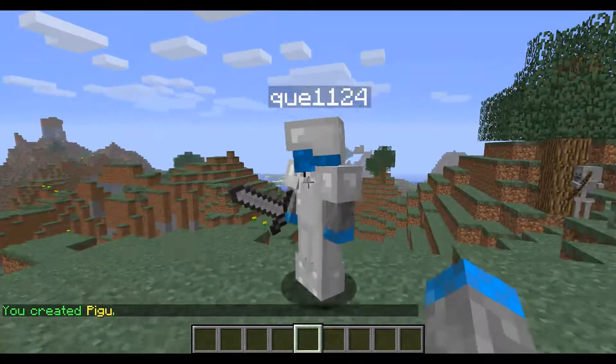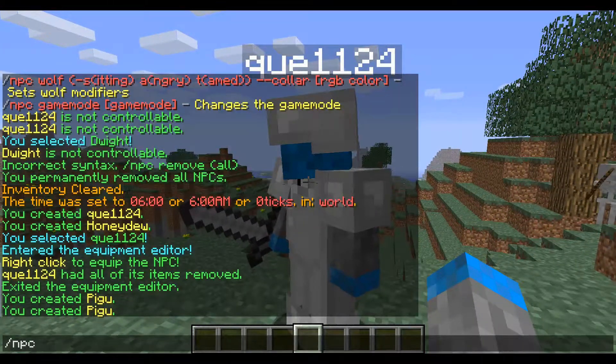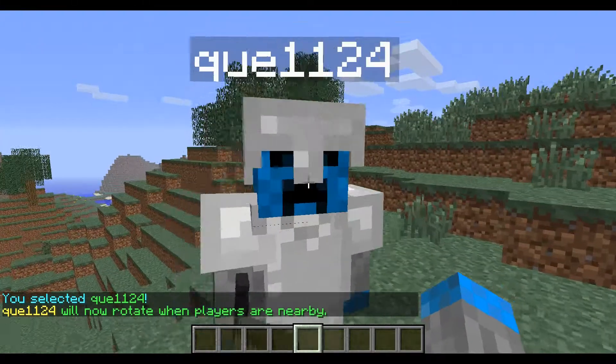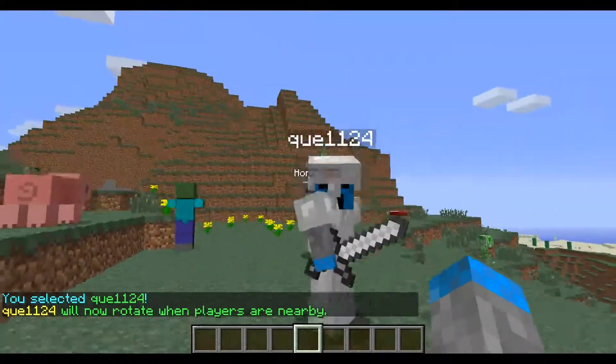If you want an NPC to look at you, right-click them and type /npc select, then type /npc lookclose. They will then face any player that is nearby.